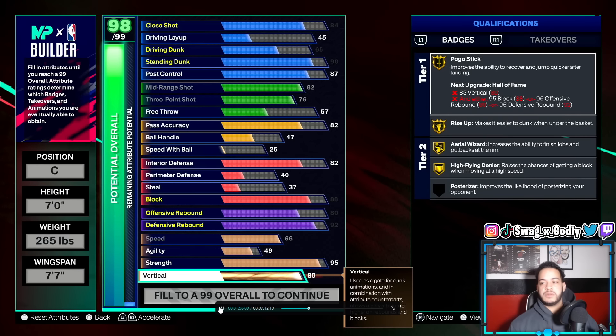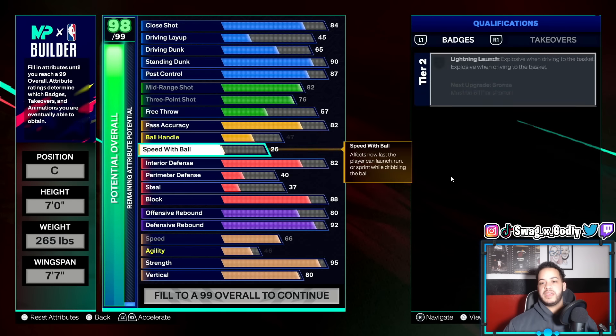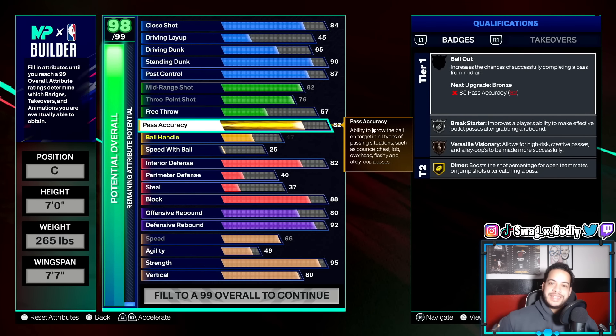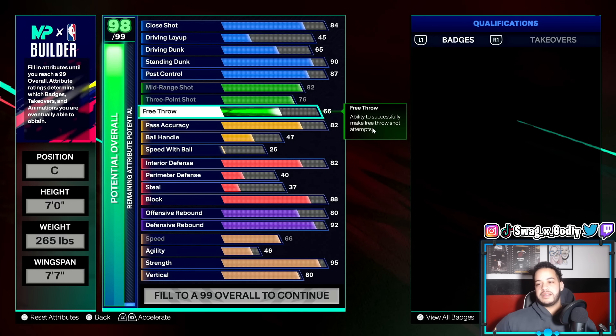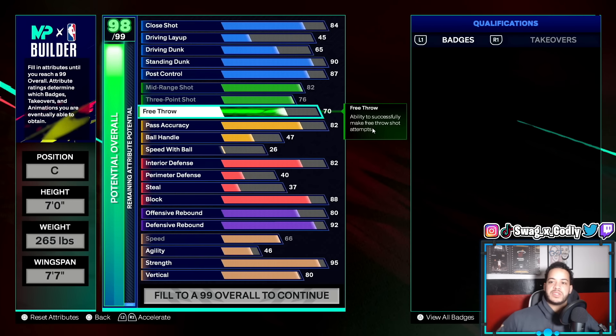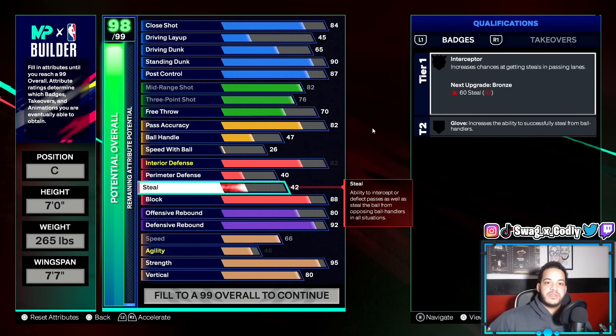You do have a deep bag when it comes to scoring, and if you do get hit in the paint you'll be able to get a bucket. For vertical we are going with 80 vertical — that should help with the rebounding. You get gold pogo, gold rise up, and gold high flying denier, which is kind of like chase down. So you are going to be protecting the paint really well on this build. And obviously in the rec you do shoot free throws, so we are going to raise our free throw a little bit — only to 70, nothing crazy.